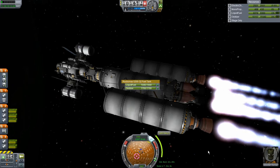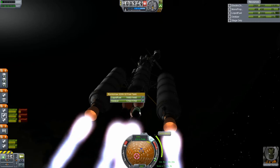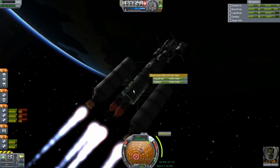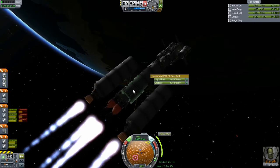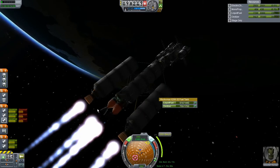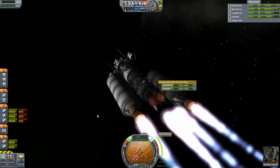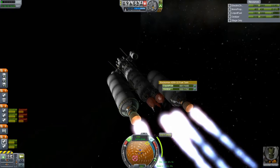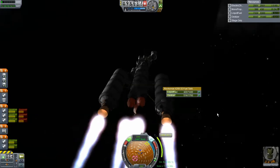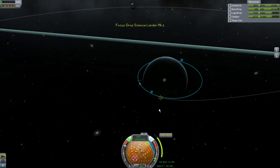We're still burning with the exterior tanks and we've also activated the interior nuclear engines. I'm starting my burn a little bit early because I know we're going to have less thrust when we just have the nukes going. Hopefully I didn't start so early that I'm going to skip through the atmosphere — that would be kind of bad.